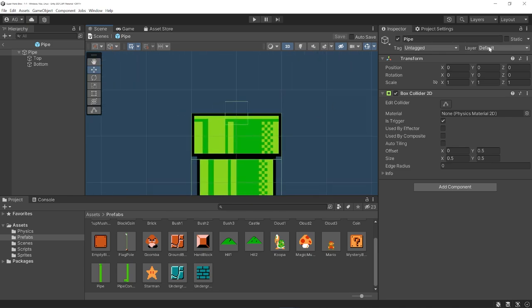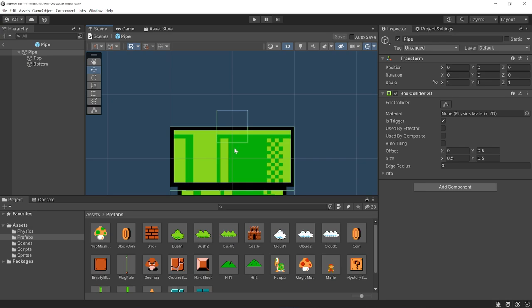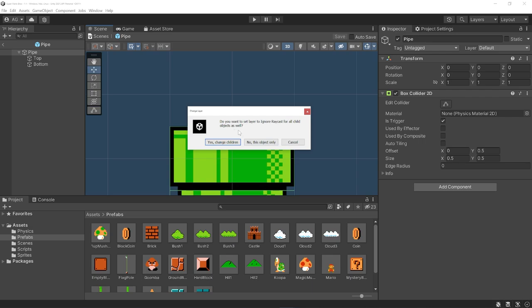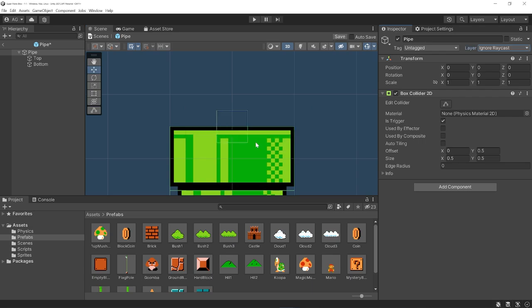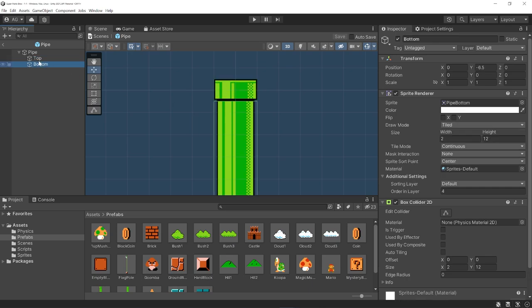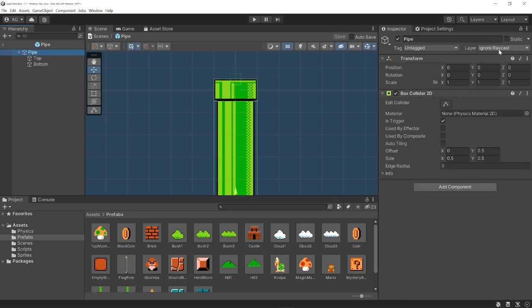The other thing we want to do is change the layer on this parent object, because some of our player movement code does raycasts to check for certain things which affect Mario's movement. This trigger zone will still be detected by raycasts even though it's a trigger, so Mario won't physically collide with it but the raycasts will still pick it up. We can change the layer to Ignore Raycast — that's a built-in Unity layer. We only want to change the parent object, not the children, so select 'This object only.' The main collision pieces on the pipe should stay on the Default layer.